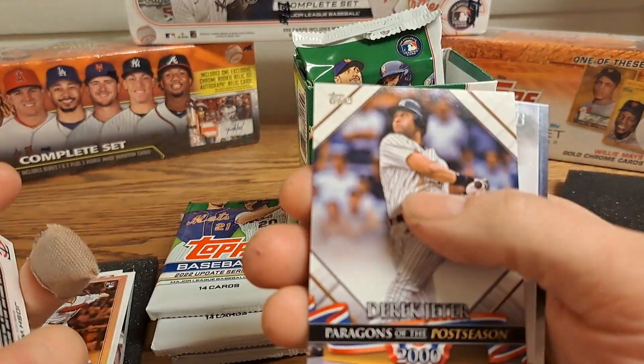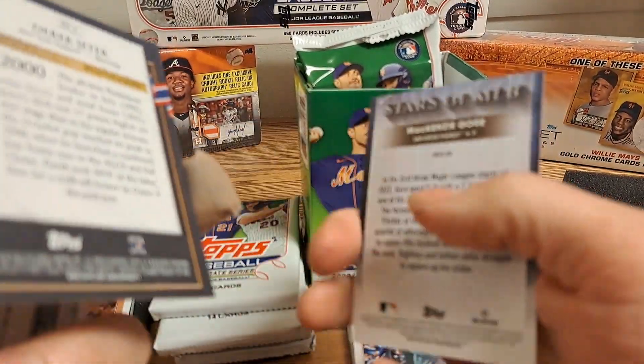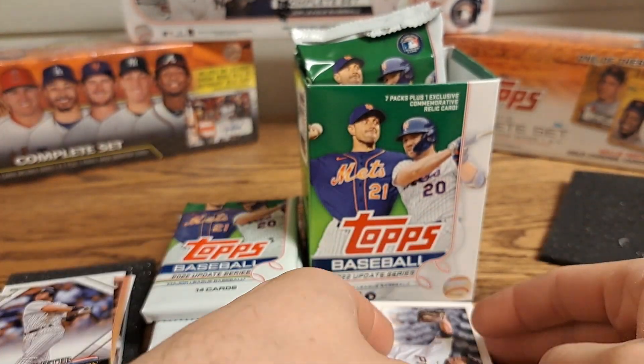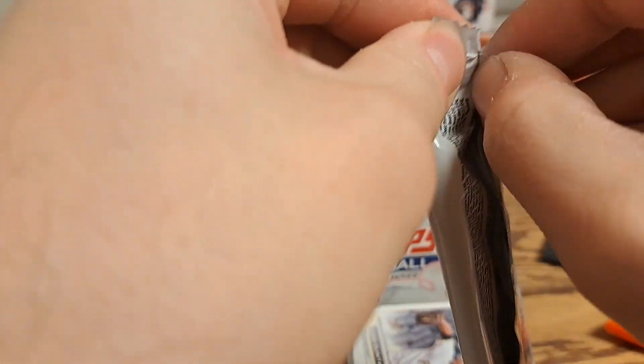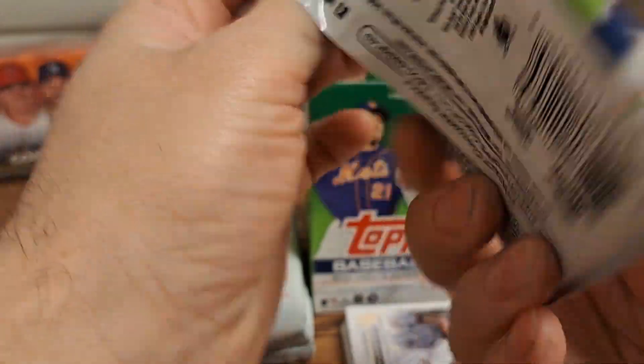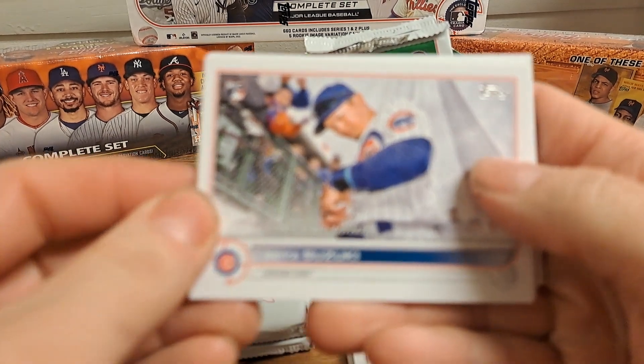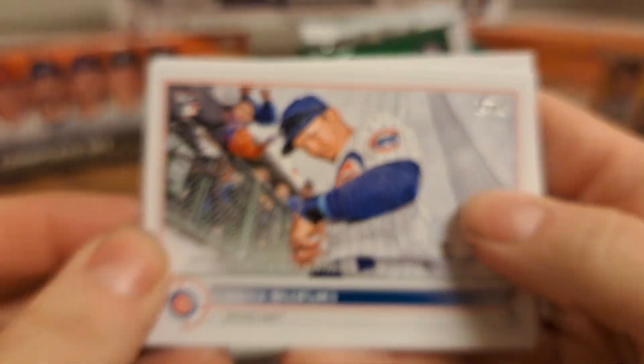A Derek Jeter Paragons of the Postseason and a McKenzie Gore rookie card — nice one for the PC. That was a better pack. Not much in the way of value there but a nice card for what I collect.